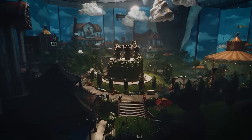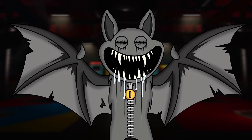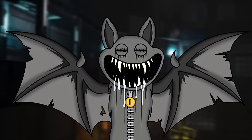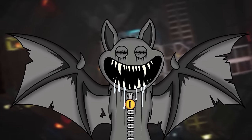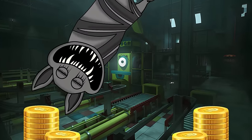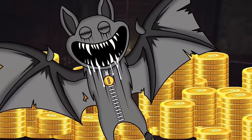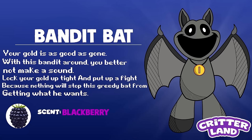Let's meet the next forgotten critter character — this new character is called Bandit Bat. The Smiling Critter is modelled after the nocturnal cave-dwelling animal the bat. His design was quite different to all the other critters — instead of arms he has large wings. Bandit Bat is known to be a thief who loves stealing gold. He'd sleep all day and then at night he would make his move. Throughout the years he's become quite a notorious bandit, which is what landed him his name. Bandit Bat: your gold is as good as gone. With this bandit around you better not make a sound. Lock your gold up tight and put up a fight, because nothing will stop this greedy bat from getting what he wants. Scent: Blackberry.